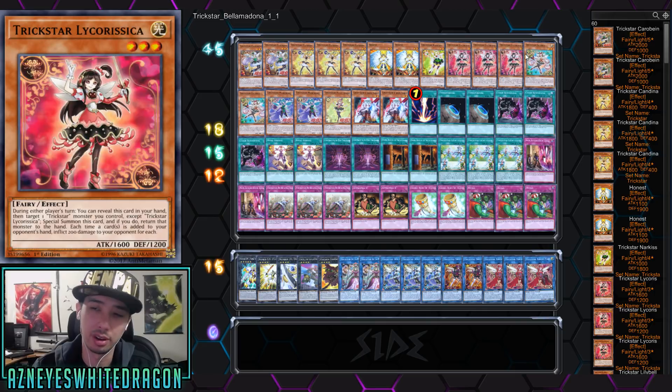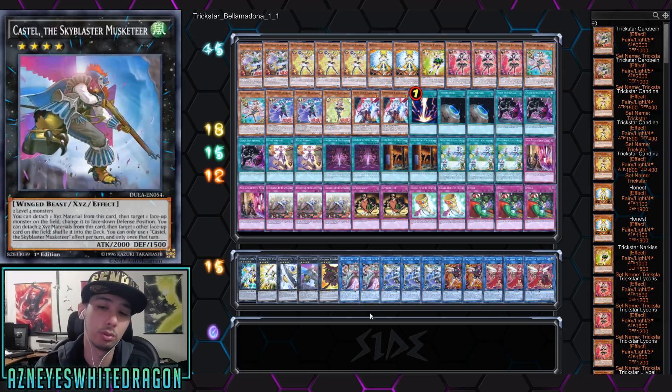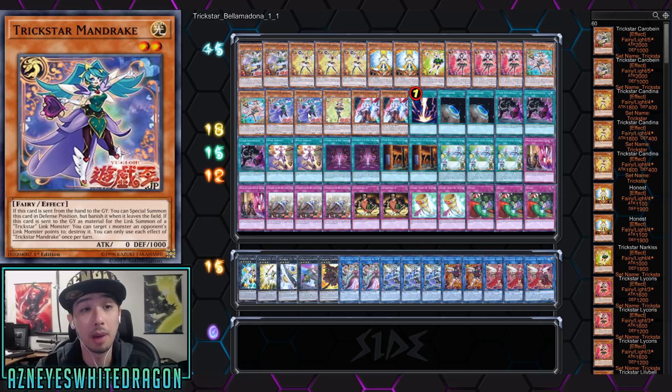Next up, we've got two copies of Lily Bell. If it's added to your hand, you can just special summon it, which works well with the newer stuff because you're cycling through cards a little bit faster. And one of the new cards I really like if you want to play this as a more link-oriented deck is Mandrake. Whenever you get rid of a card — specifically when it's sent from the hand to the graveyard — you just special summon it in defense position. And when it leaves the field via being sent to the graveyard as material for a Trickstar link summon, you can target one monster the opponent's link monster points to and destroy it.